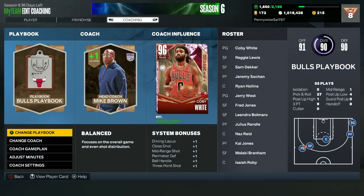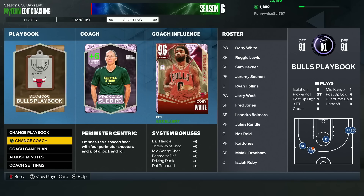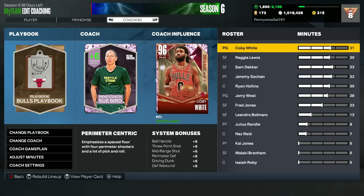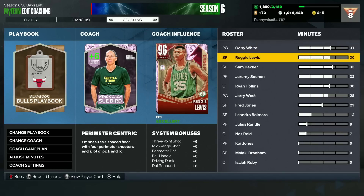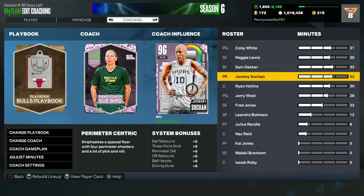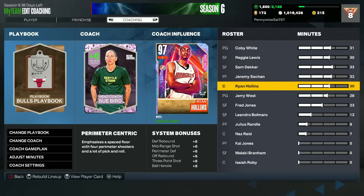Since Sue Bird and Jerry West give the exact same boost, if I go over to the head coach and equip Sue Bird, we can see her boosts. For guards, she's going to give plus 6 ball handle, plus 6 three-pointer, mid-range, perimeter defense, driving dunk, and rebound. Your point guard, shooting guard, and even small forward all get the exact same plus 6 boost. For the bigs it's going to be slightly different — power forwards and centers get their own version.